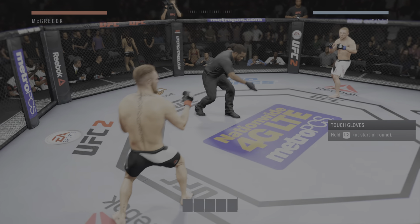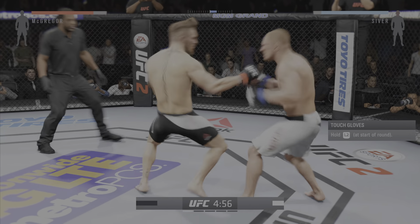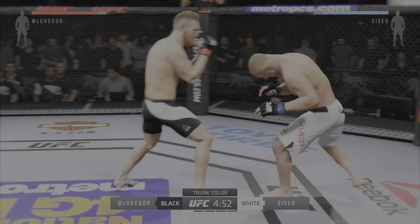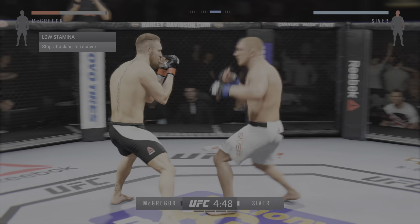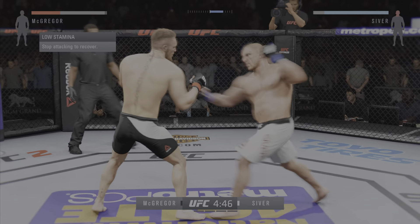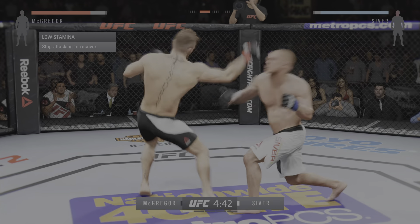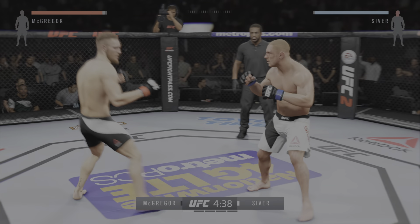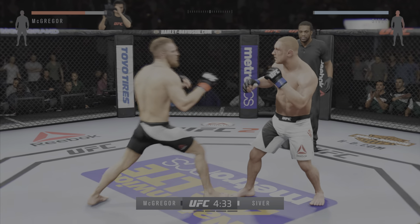Dennis Seaver. And here we go! Five-round fight. White trunks for Seaver. Black trunks for McGregor. Make no mistake about it, Conor McGregor is for real. He's very good at utilizing all of his reach, turning that shoulder, fighting long. That's a big hook. Good hands, really mixing things up. McGregor with a bunch of connects. They have started this fight off with a brawl.